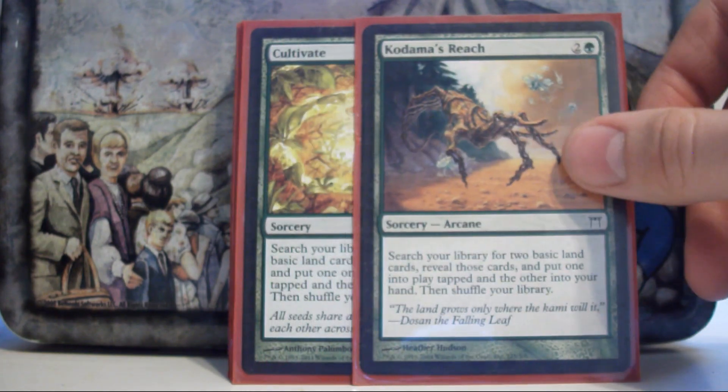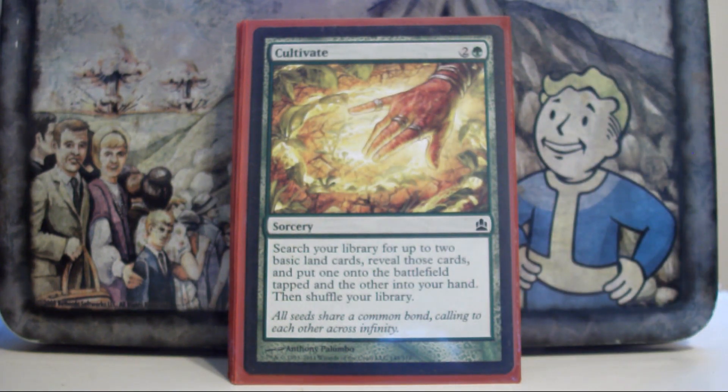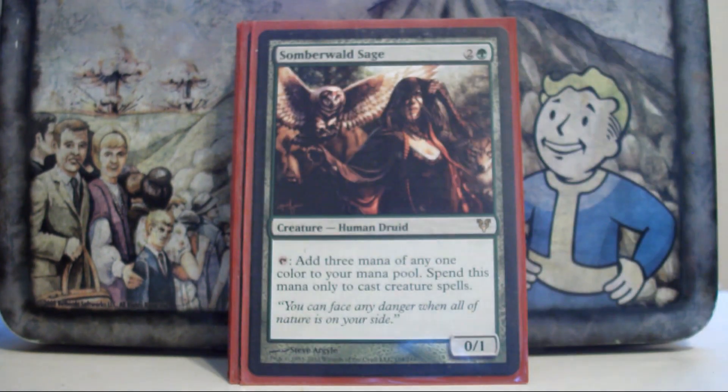Kodama's Reach and Cultivate — nothing fancy, just good solid ramp spells that most green EDH decks play. Somberwald Sage is one of the best ramp spells in the deck. I can cast Prosh the turn after I land this guy, which is awesome — in terms of getting you three mana ahead for only three mana, it's just nuts.